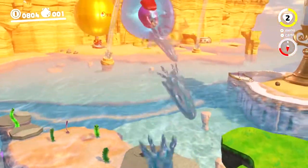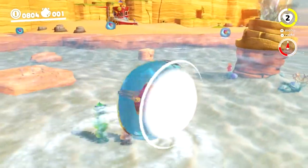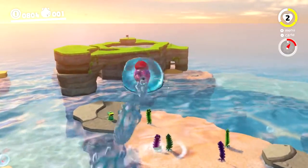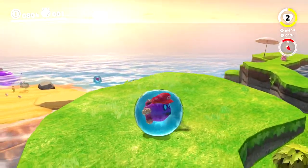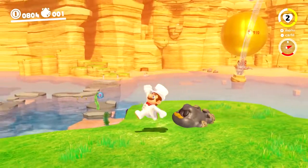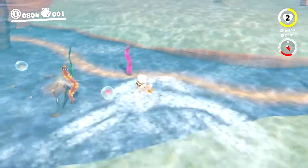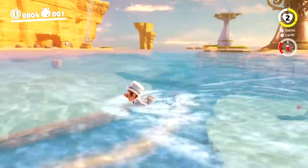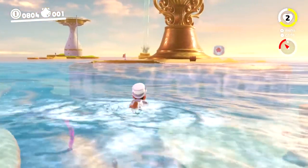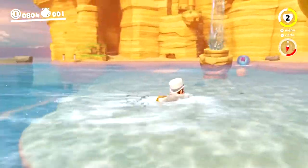Le fait de se balader en se faisant projeter par de l'eau — hop, au bout d'un moment il n'a plus d'eau. On est limité, on peut pas aller plus haut que 10 mètres au-dessus du sol. L'eau elle est plutôt bien réalisée. Ce qui est fou, c'est que je trouve que l'eau est mieux réalisée dans Mario Odyssey que dans Uncharted 4. Uncharted 4 c'est sur PS4 — il y a quand même un petit problème avec l'eau dans Uncharted 4.